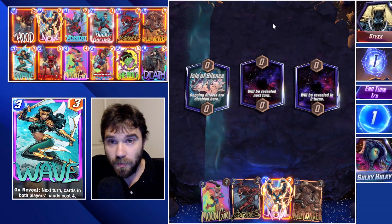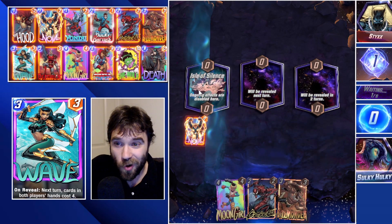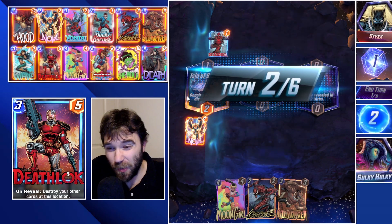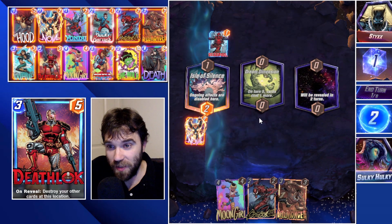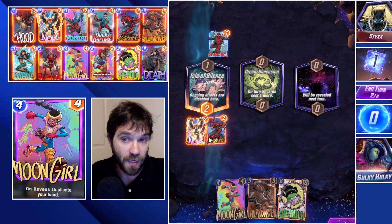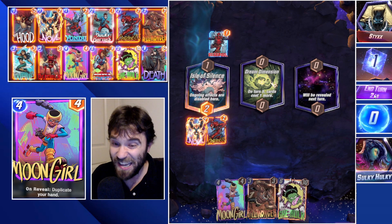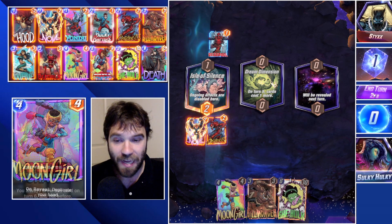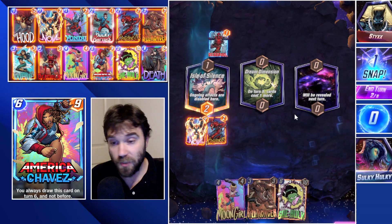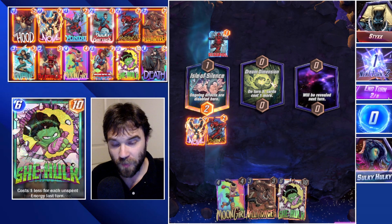Next up we have the Isle of Silence location — ongoing abilities are not going to be in effect here. We're going to use our Nova, destroy it, and try to not have initiative on the last turn so we can destroy their Deadpool. Deadpool in a Lamentis deck can get very high-roll very quickly. If we can make sure we don't have initiative going into the final turn, we can position ourselves to destroy their Deadpool and swing the game in our favor.